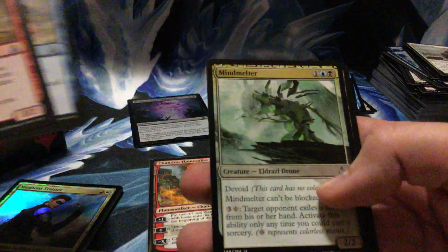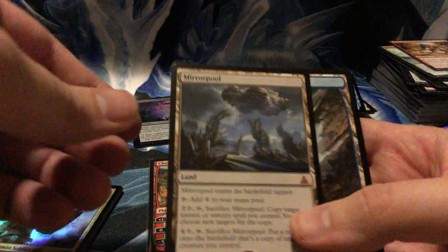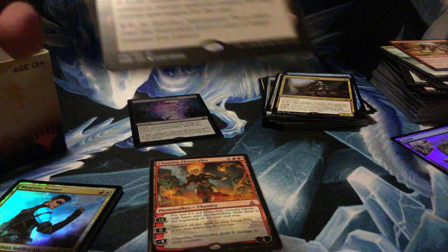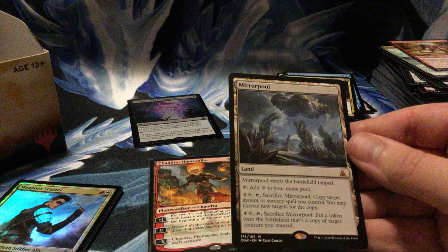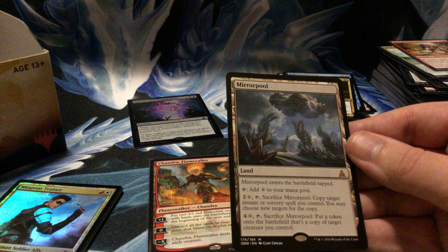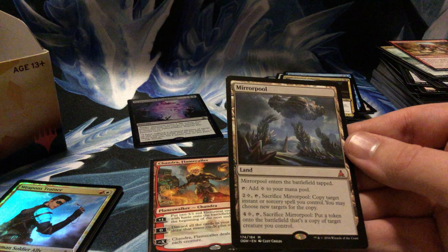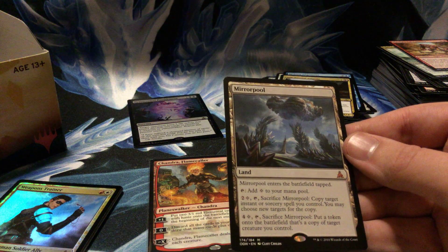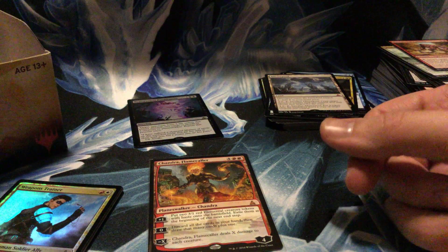Kazuul's Toll Collector, Gift of Tusks, Mind Melter, and a Mirror Pool — mythic rare! This is a cool card. Enters tapped, tap to add colorless. Pay three, sacrifice it, copy target instant or sorcery spell you control and you may choose new targets. Pay five, tap, sacrifice — put a token onto the battlefield that's a copy of target creature you control. That is fun — like, you want another Ulamog? Okay!